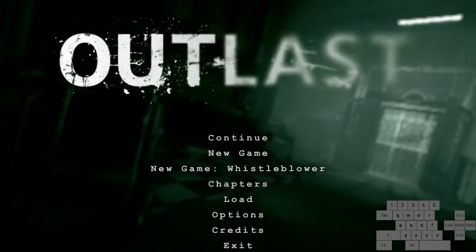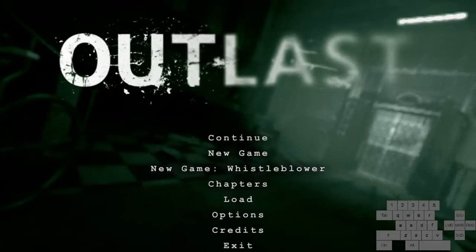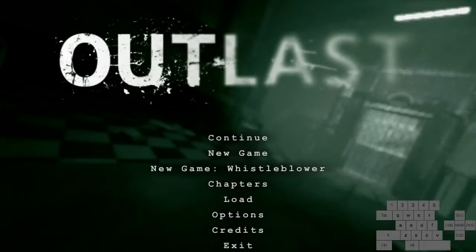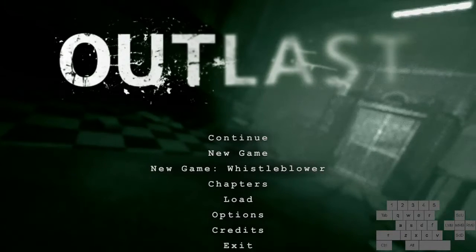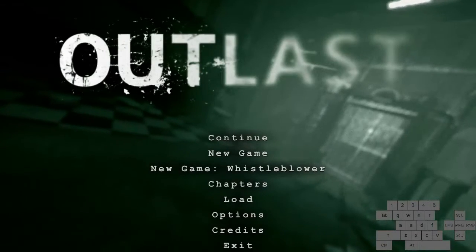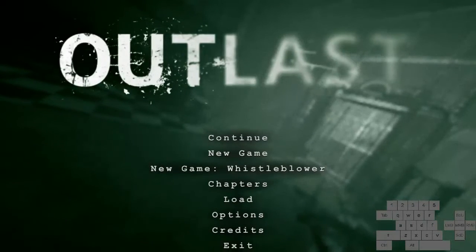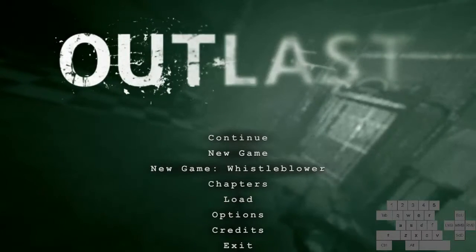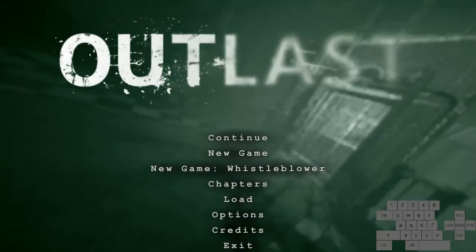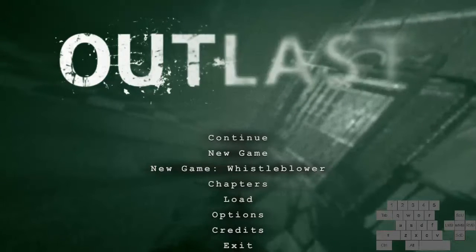This will be a tutorial for Whistleblower 100%. The main goal of the speedrun is to get all 31 collectibles in the Whistleblower DLC — that's 18 documents and 13 recordings. Before I go through the route, there are a couple of things I want to cover. The first is a video for door glitches. Captain Ryan on the Outlast Guides page on speedrun.com made a very good tutorial for the various door glitches used in both this game and the base Outlast game. So in my tutorial, I won't be explaining them in depth — just look at that before you watch this.